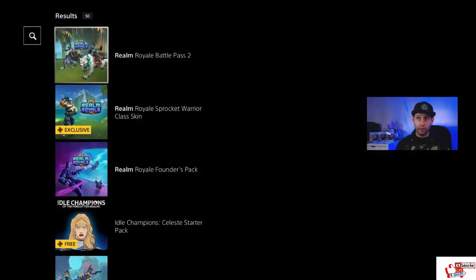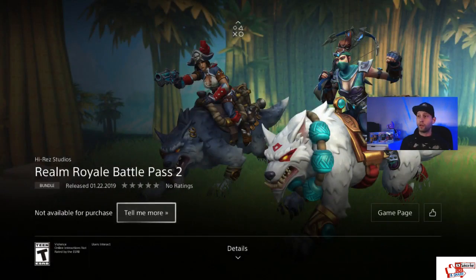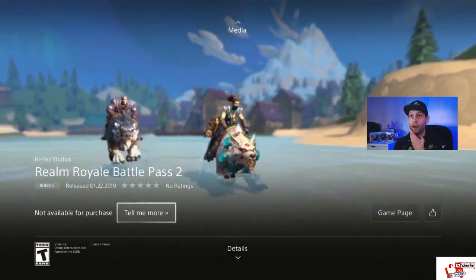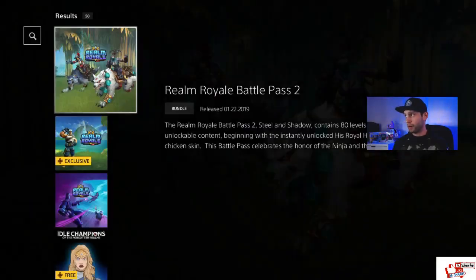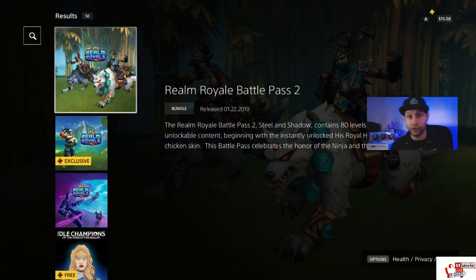Right underneath it is the Battle Pass for free. If you have PS Plus, they're doing a thing for a short amount of time. I've already done it, so it'll say Library — it doesn't say Download or anything, it just says Library. Click on Library and it says go to your library to download, but don't go to your library to download — it's not there. Go right into Realm Royale and go to the Battle Pass.